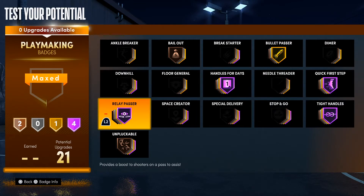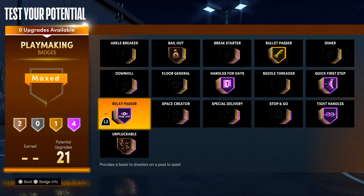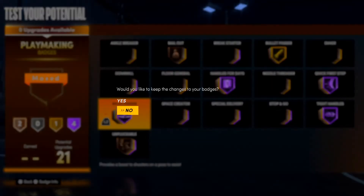I still want to try this badge — I'm pretty sure it works just like dimer, maybe even better. It's probably going to be really good for the people you see in the corner — you dot them green and it gives them a boost.